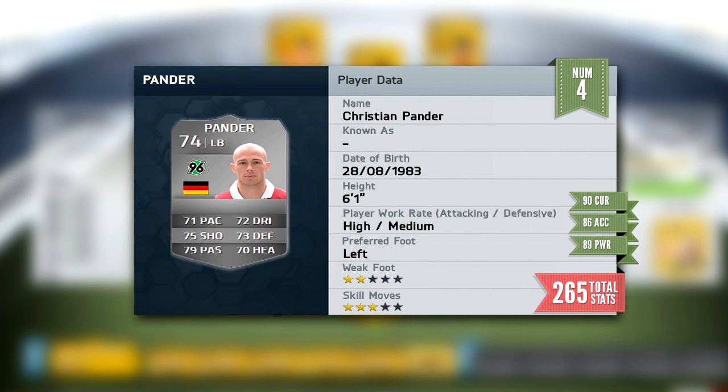At the number 4 spot, we have got Christian Panda, the left back, with 71 pace and 75 shooting, but 90 curve, 86 accuracy and 89 power, bringing his total free kick stats to 265. He's left footed with a high attacking work rate and stands 6 foot 1. He might be a little bit slow for a fullback, but I reckon he's going to be absolutely deadly if you can work him into your team.